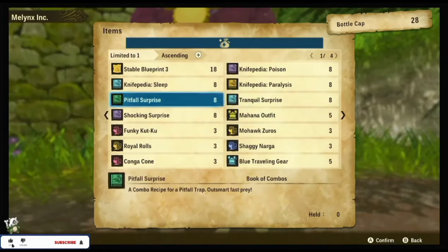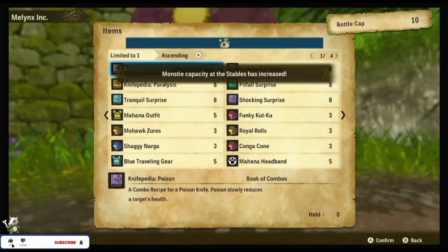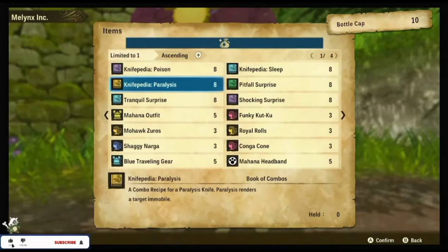Tip number six: upgrade your stables to hold more monsties. This will allow you to get more eggs and stronger monsters, and this can be done by buying the blueprints from the Melynx Inc cat once you unlock it.